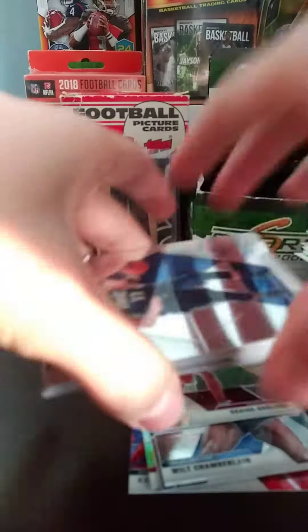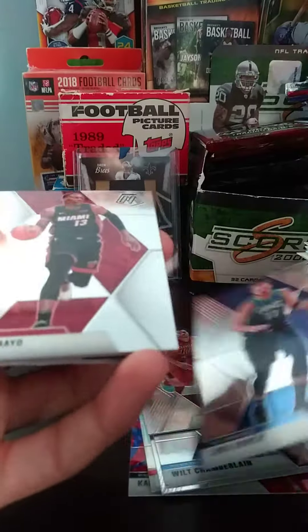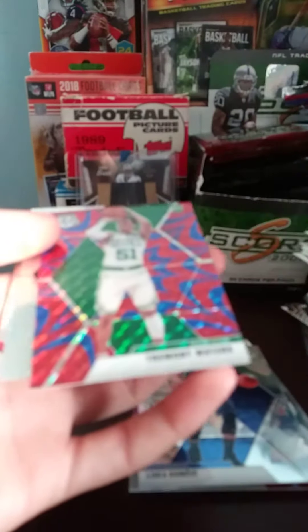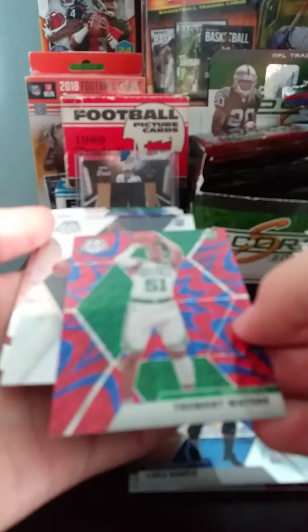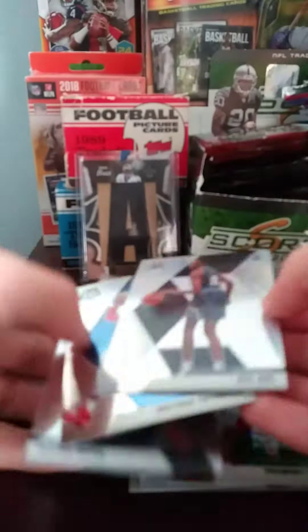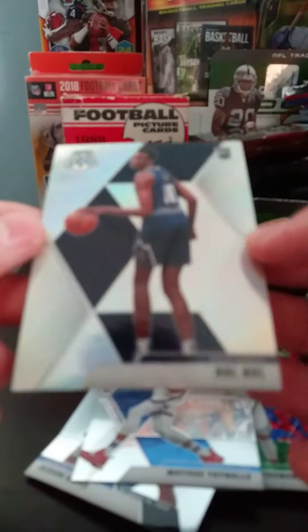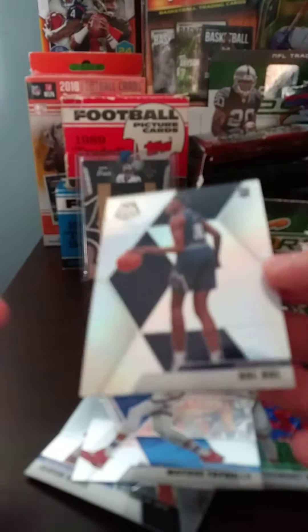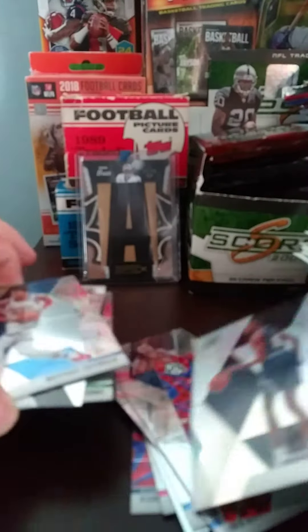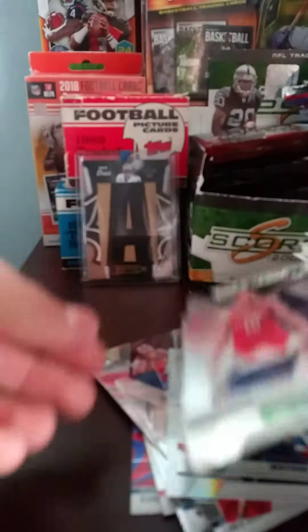There we go. We got a Luka Base. Bam Adebayo. PG. And we got a Tremont Waters. And a Holo Bull Bull! Silver Rookie Bull Bull. That's goated, that's pretty good — not going to lie, that is pretty nice. And a Matisse Thybulle. Jackson Hayes NBA debut. And Carson Edwards.